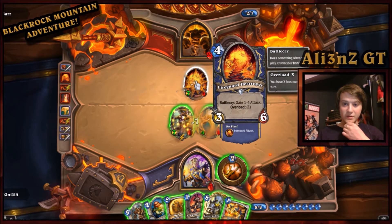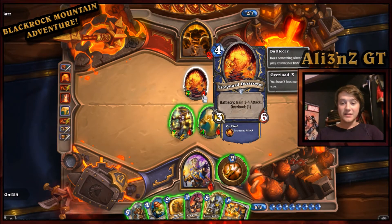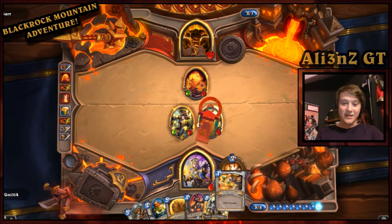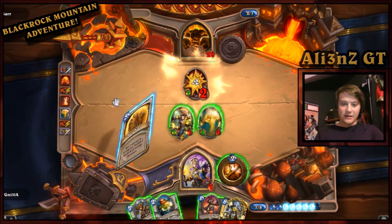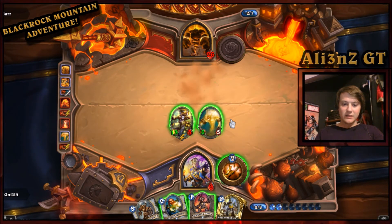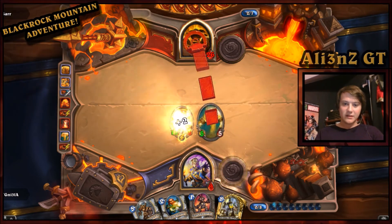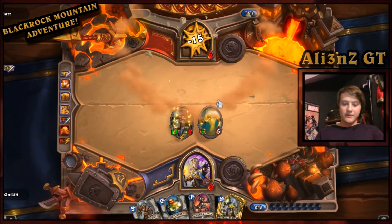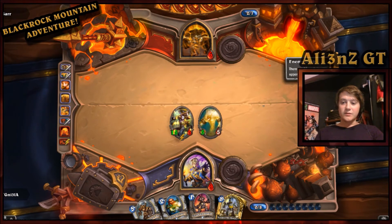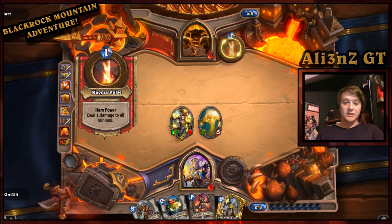That's another new card with this expansion — a 4-mana 3/6 that gains 1 to 4 attack with Overload, so effectively a 4-mana 7/6, or technically 5-mana. That's really good, obviously it relies on some luck. Light Warden's looking rather powerful. That's why Light Warden — Light of the Lord — is a really good card this game, because there are lots of opportunities to get it out and lots of opportunities to boost it.